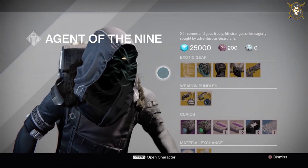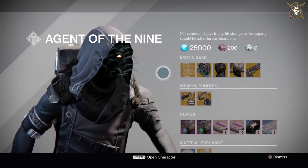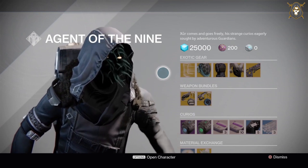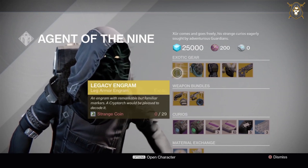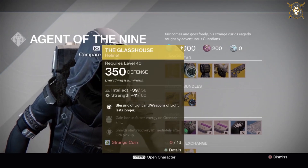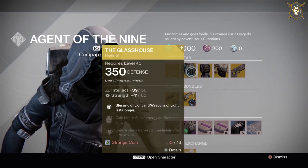I'm MilitaryVec10 and I'm here to show you where Xur is for this week on January 26, 2024. He's down in the hangar area at the Tower. He's got a legacy engram leg armor engram for 29 strange coins, and the Glasshouse helmet for the Titan class for 13 strange coins.